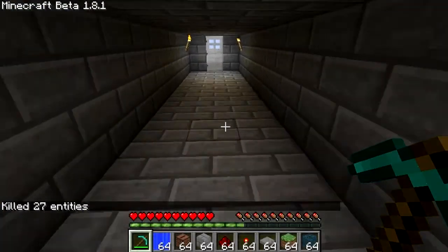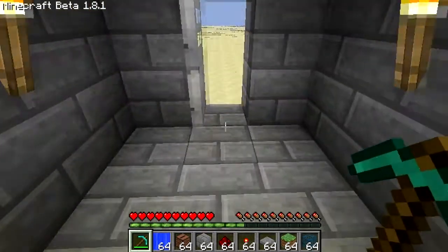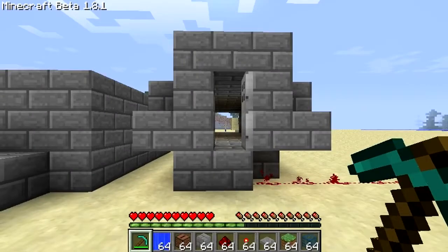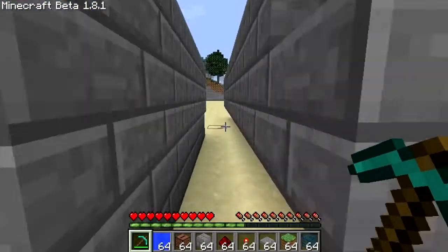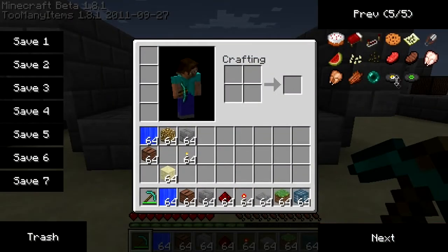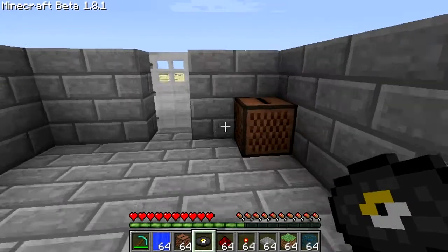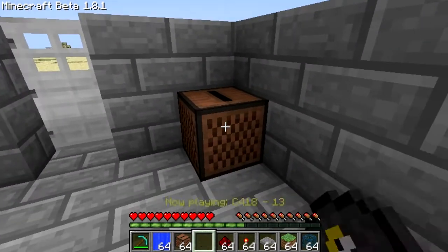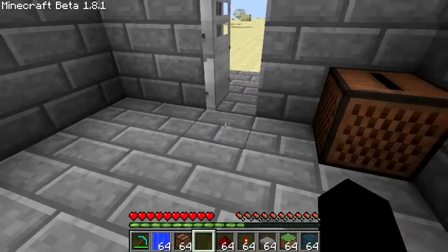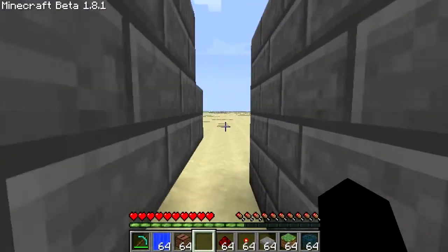Alright, hey guys, it's Test and today we're going to be doing two short tutorials on some map making related stuff. The first one, you just saw it in action there, is going to be a proximity device — it puts out a signal when the player gets close to it. And the second is going to be a lock and key system using a jukebox and the lock update bug. You can see I put a disk in and it opens. So we're going to start with the proximity device and then do the lock and key.